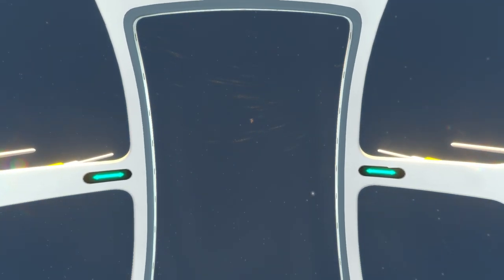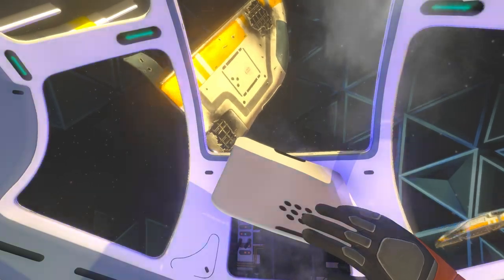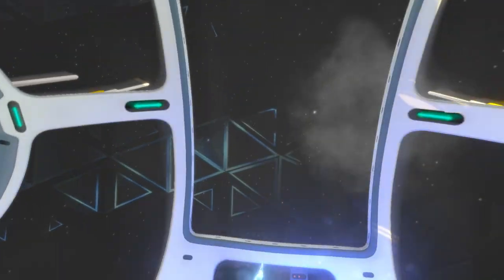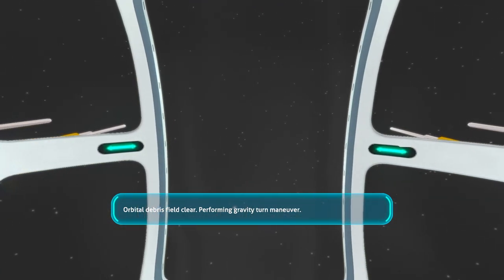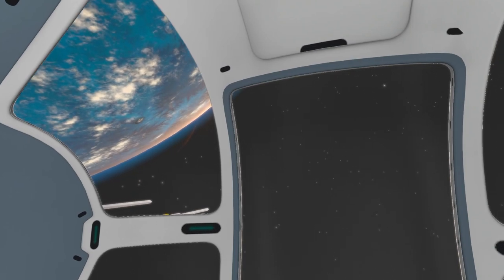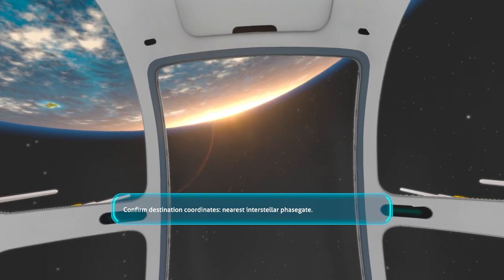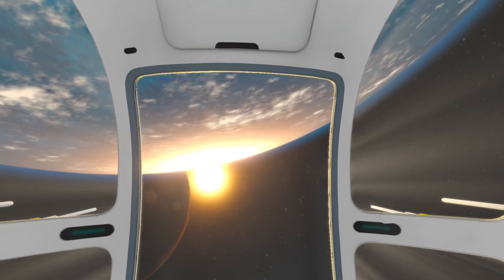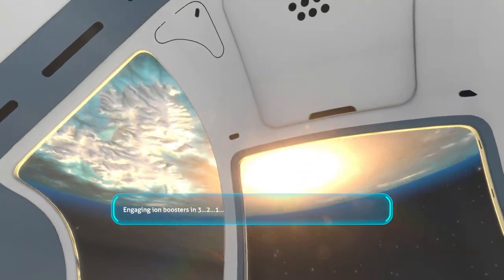Oh, look at the stars! It looks so cool. Caution — approaching orbital debris field. Are you kidding me? Orbital debris field clear. Performing gravity turn maneuver. There's Mother Islands. Confirm destination coordinates — nearest interstellar phase gate. Engaging ion boosters in 3, 2, 1. Oh it's the ice cap!